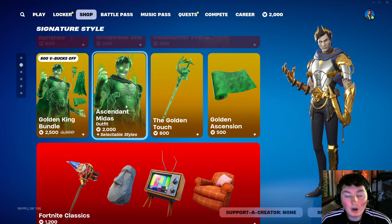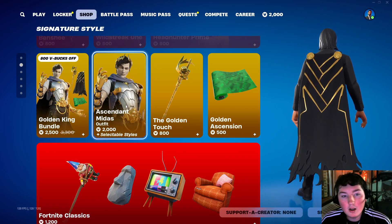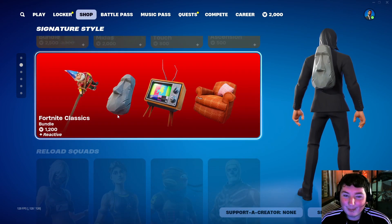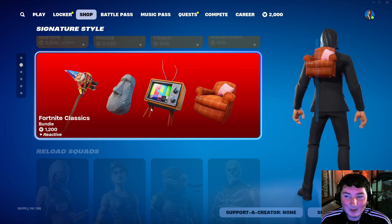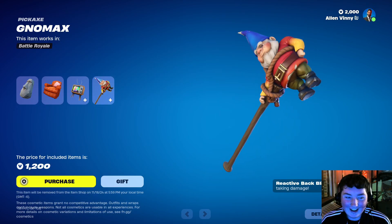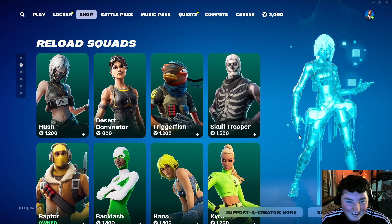We have Ascendant Midas — pretty cool. I actually just got the Meowta skin a few days ago, and we have the original Midas skin as well, so this is pretty cool. Fortnite Classics — dude, that's a cool little bundle, that's pretty dope. You get the Nomax and some cool back blings — that's kind of nice.